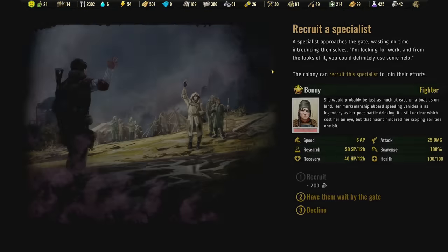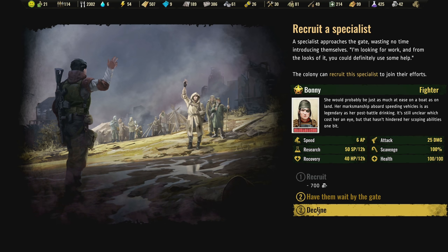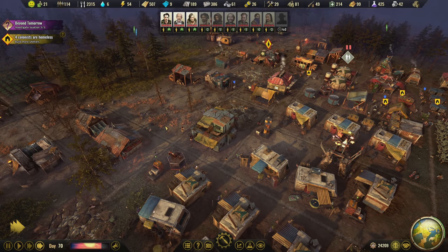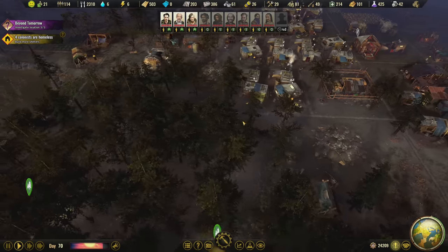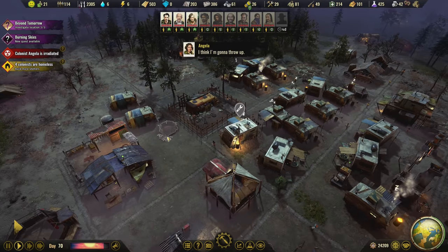Should we get another fighter? The problem is they all want gold and I don't have currency. Next time I click this button I should make sure I have currency. Do I have to wait another four days? The school is being built — that's really nice.